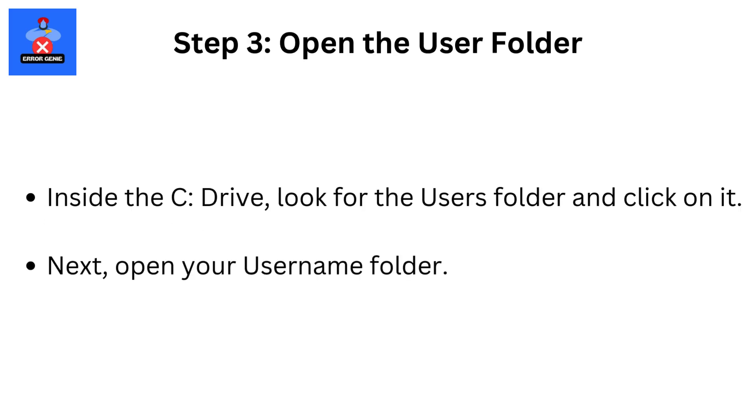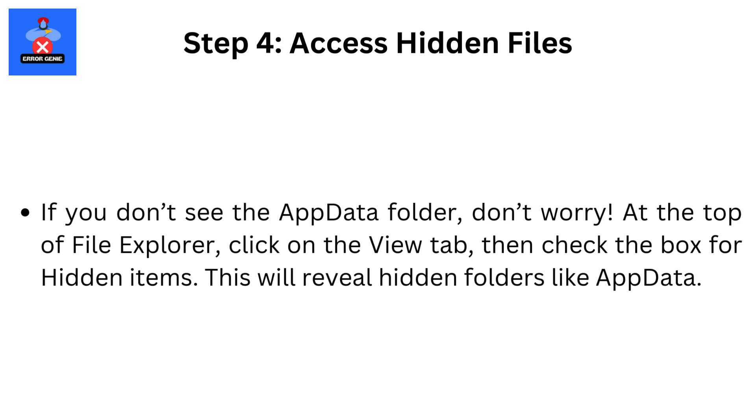Step 3: Open the Users folder inside the C drive. Look for the Users folder and click on it, then open your username folder. Step 4: Access hidden files. If you don't see the AppData folder, don't worry. At the top of File Explorer, click on the View tab, then check the box for hidden items. This will reveal hidden folders like AppData.